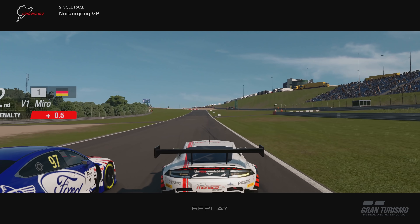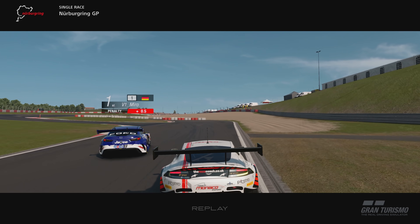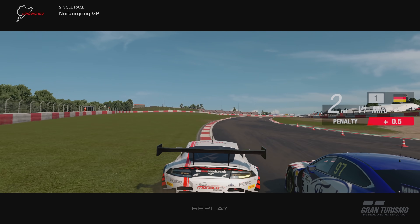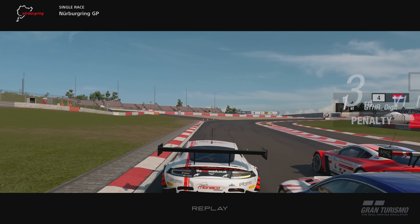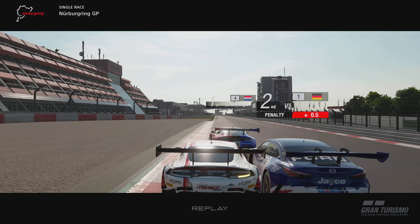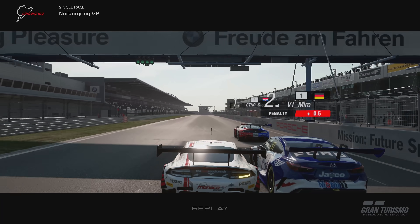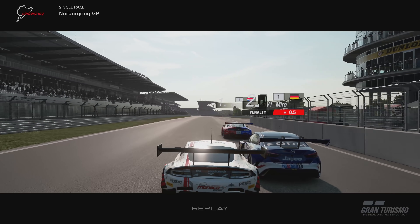They both get a half-second penalty, fighting through here into turn 12 going into the chicane — they're going to go side by side. Now Miro does brake just after the 100-metre board. You can see how it offsets him, but he still keeps it on the track. There's a little bit of side-by-side contact, nothing malicious. And you can see Digit just took advantage of that — two guys fighting compromised their speed and racing line, and Digit just took full advantage. GG to him — he did well to get himself up to P1 in that Aston Martin.